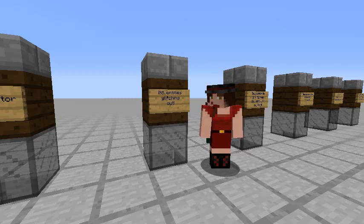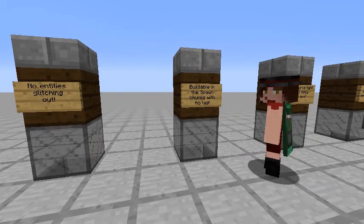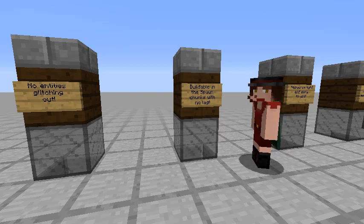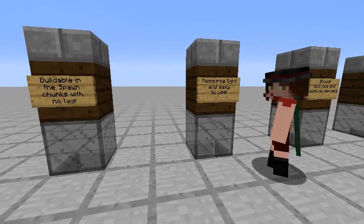This chicken farm can get very messy, especially if you use glass — we don't want raw chicken, eggs, and feathers floating everywhere. Do what you can to keep the entities clean; we don't want to make too big a mess on our servers. Speaking of servers, we want to be able to build this in a spawn chunk so it's running all the time. If something breaks, you could end up with thousands of chickens and kill your server, so build in some fail safes.